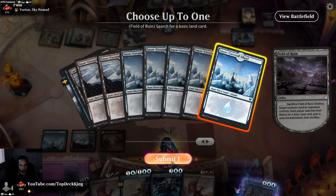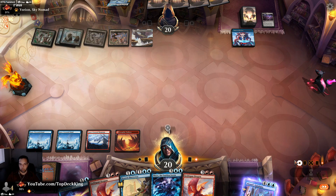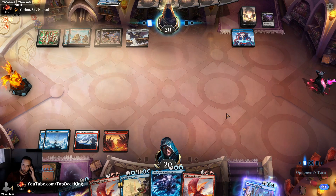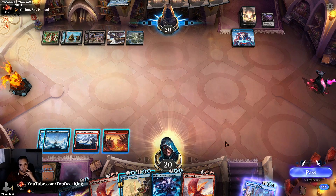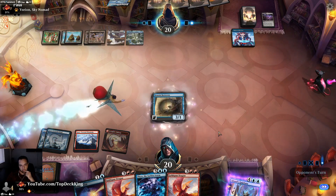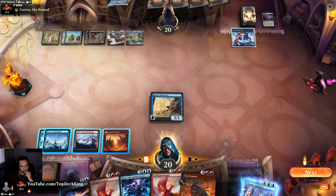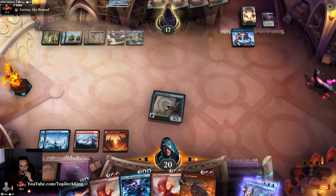Do I take the risk and flash in Thryx or should I flash in Brazen here too? We'll flash Thryx in at end step anyway — I was debating whether to flash Brazen first. Let's flash Thryx in. Do you have a kill spell? Ox of Agonas — I guess it would have been a Frostbite. Looking for mana — come on deck. Shark Typhoon — sharky boy.